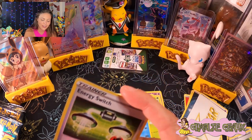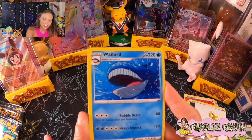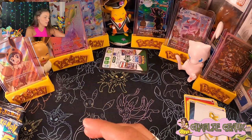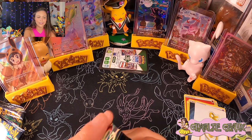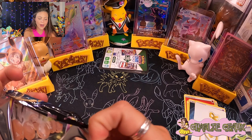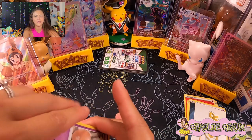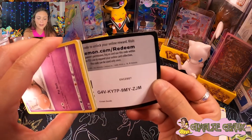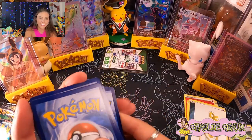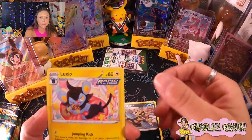Here is our first Articuno pack. There is your code card. We have our first V-Star card — almost forgot we have those. A Crushing Hammer, Dusclops, Trekking Shoes, Coughing, Oddish, Salandit, Energy Search, Grubbin, Energy Switch, Reverse Holo, and three, two... a Wailord again. No first pack magic on Articuno's, but that's okay. We are here for the Pokemon. And Wailord — I'm not going to lie, something that large would also terrify me, especially in the ocean.